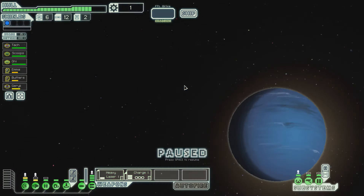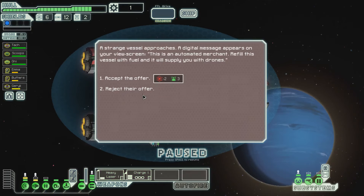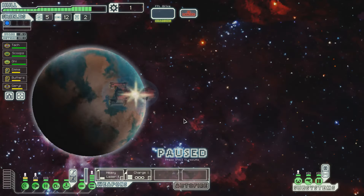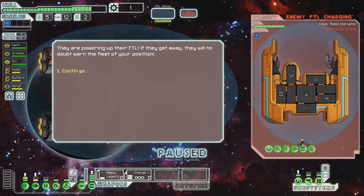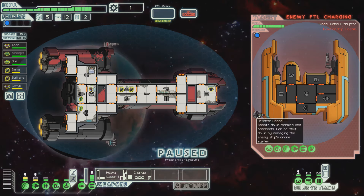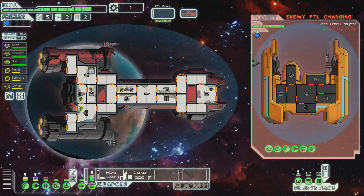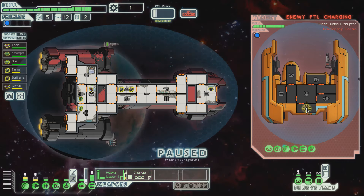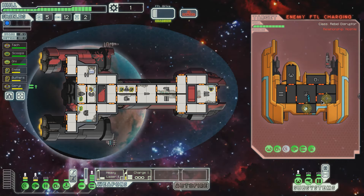There's a store up there but we have one scrap so that's useless to us. No, I don't need drone parts right now at all. He has a single shot laser and FTL is charging. With that single shot laser that's just a drone — he won't be able to hit anything. We need to take out his engines, so let's fire two charge ions and go for those engines. Good hit — FTL delayed.